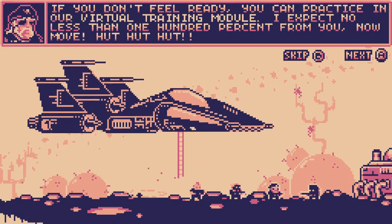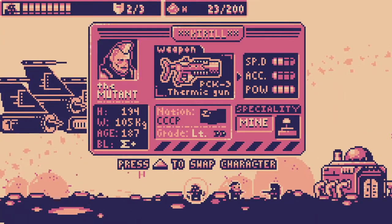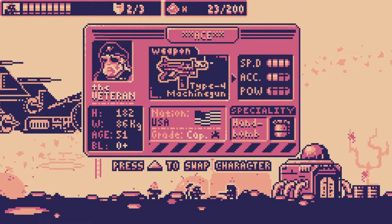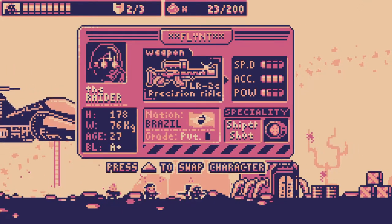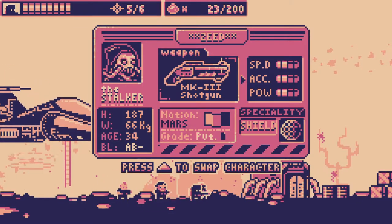Let's hope the entire team survives. So we can play as 4 different characters: Corel the mutant, Ace the veteran, Flint the raider, and Zeed the stalker.